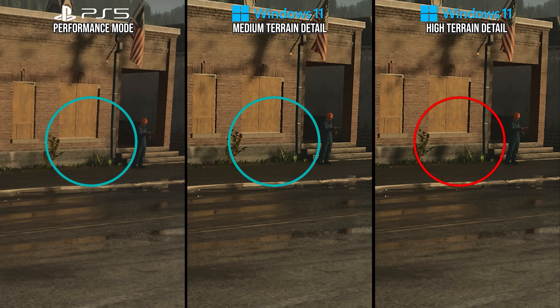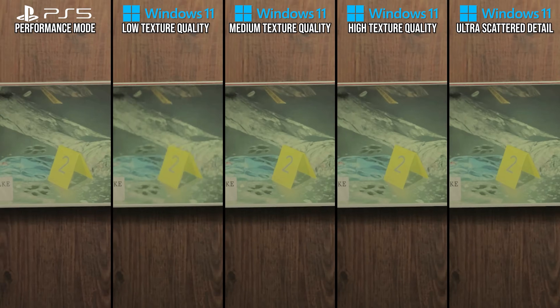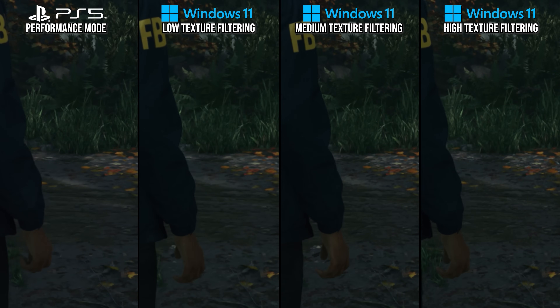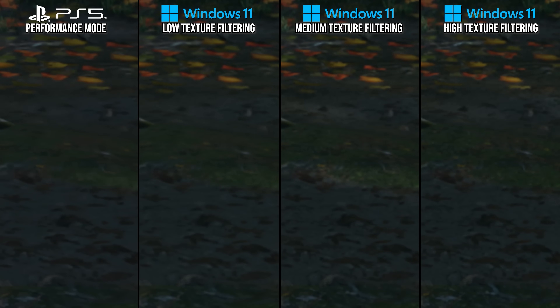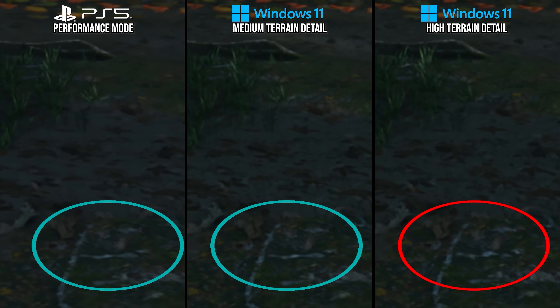Moving on to textures and terrain detail: PlayStation 5 uses the medium setting and above for textures. Medium and ultra look functionally the same on PC but change VRAM caching behavior, while low uses a lower resolution of textures. For texture filtering, PlayStation 5 uses the low setting, which reduces anisotropic filtering close to the camera, so textures lose their detail at a distance on PS5. PlayStation 5 also uses the medium terrain detail setting on PC, which lacks the bumpiness in the ground textures added at the high value.